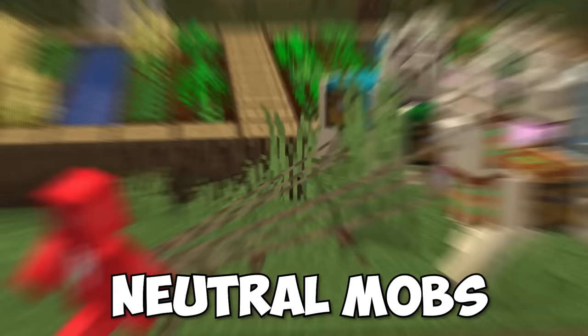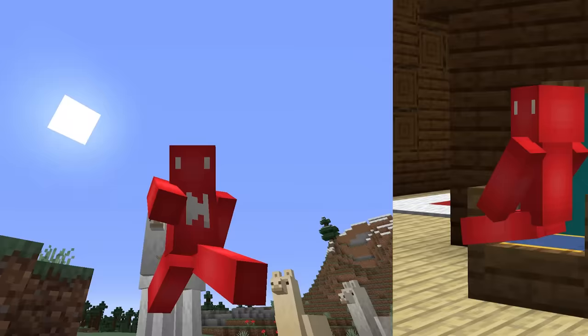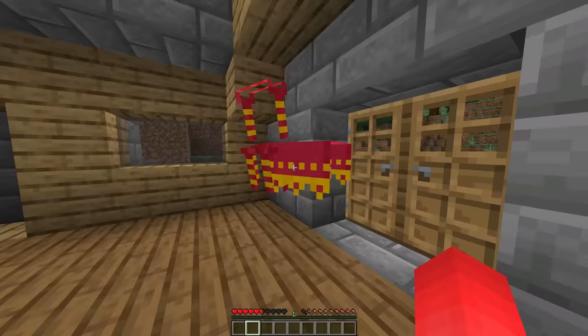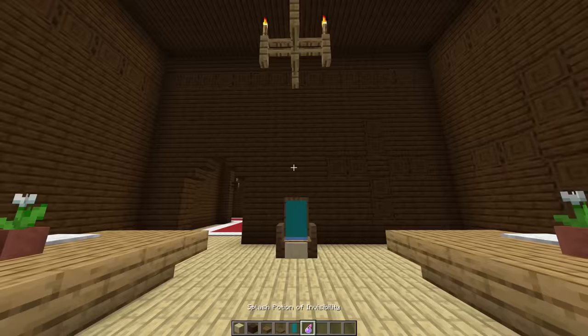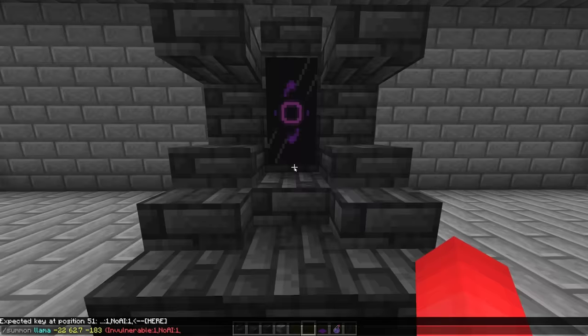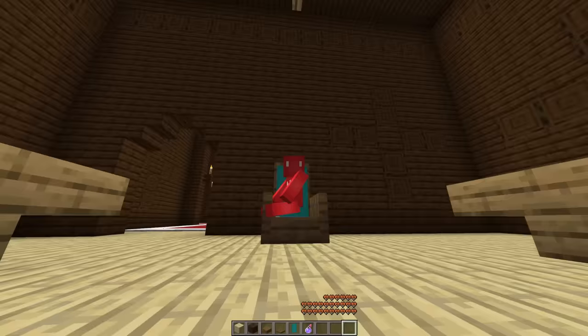Number one: llamas are neutral mobs, which means they only become hostile when provoked. Lucky for us, using llamas to create armchairs doesn't provoke them. Putting one in your living room by itself doesn't quite do the job, but surprisingly, all we need is a splash of invisibility. When under this effect, we can only see the carpet, letting us get a proper selection of cushions for your sofa. With the help of commands, we can keep these llama helpers invisible long enough for the guests to arrive.